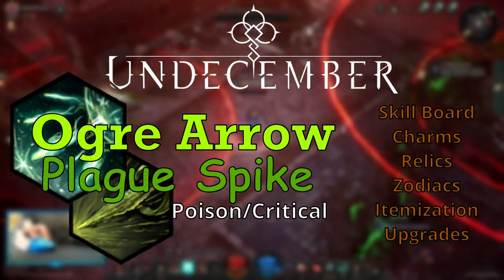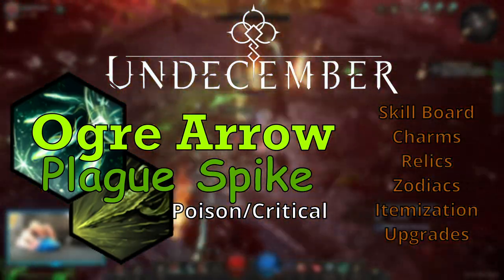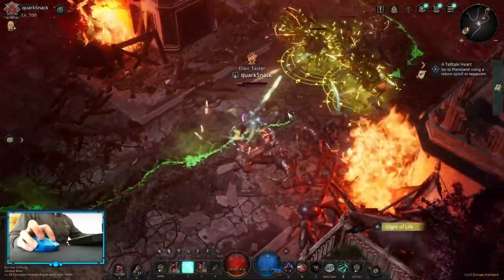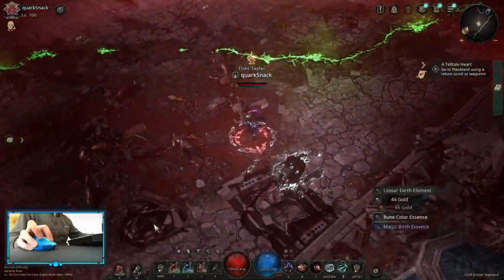Hello, let's do a Poison Ogre Arrow Plague Spy Critical starter build. In this one you can focus on dodge and armor, however picking up armor early might be tough as there are not enough standpoints to spare. The endgame of this build is STM as the scaling doesn't fall off. Now let's get into the gameplay.